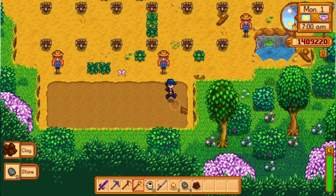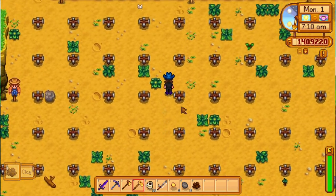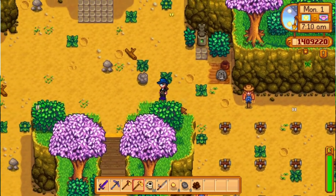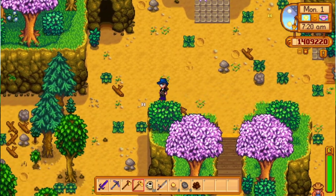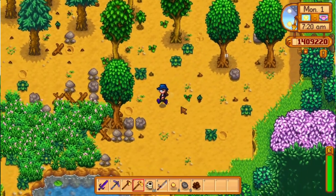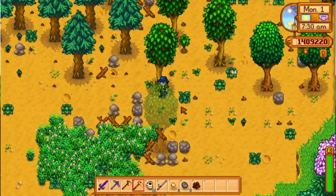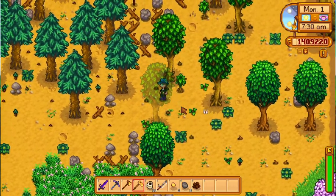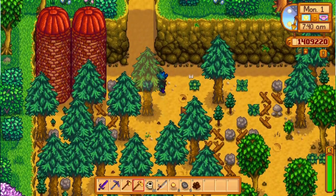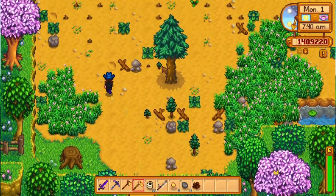Basically, the way this farm was created was that the creator ConcernedApe took the perks from all the other farms, made a smaller version of them, and combined them all together. It has a single large stump that produces hardwood instead of the multiple ones on the forest farm. It has a fish pond that produces more trash than on the riverland farm, but you can also catch fish in it. It has a quarry smaller than the one on the hilltop farm, and it has large rectangular areas for farming, but not as large as the standard farm.